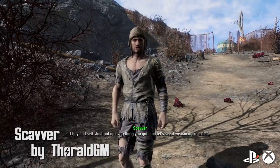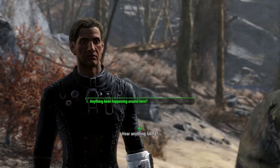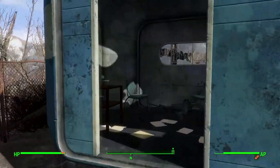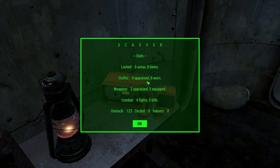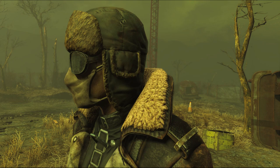Scavver by ThoroldGM. Scavver is an NPC that roams the wastes, collecting junk, using whatever he finds, and even constructing his own settlement. Scavver is an experiment in trying to create a truly immersive, smart, and aware NPC. He'll also wear protective gear in radstorms, grow a beard, and can teach perks as well. This is a really awesome mod, and I like the fact that this NPC actually explores and kind of carves his own area in the world — kind of like a second player. Very cool stuff, and impressive scripting as well.